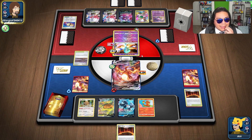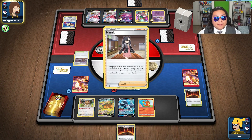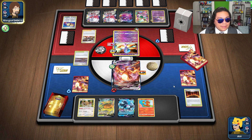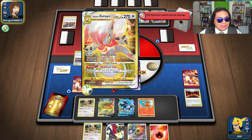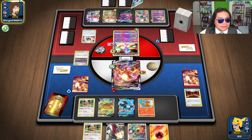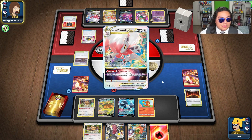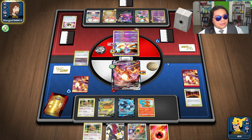Do they have it? They might not even retreat if they don't have the VSTAR ready. Another Marnie — I feel like we've played Marnies every single turn so far. I don't know how I feel about playing this VSTAR. There is their VSTAR. Ultra Ball. They do not have Knockout at the moment — they only have three damage counters, which is good for us. Are they going to use their VSTAR power to draw seven?